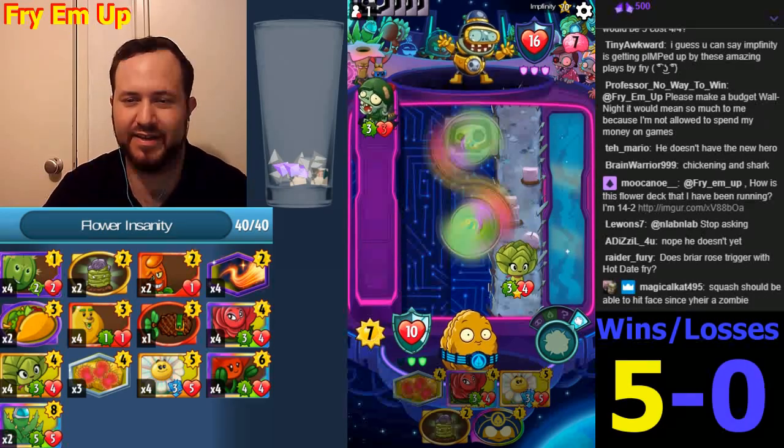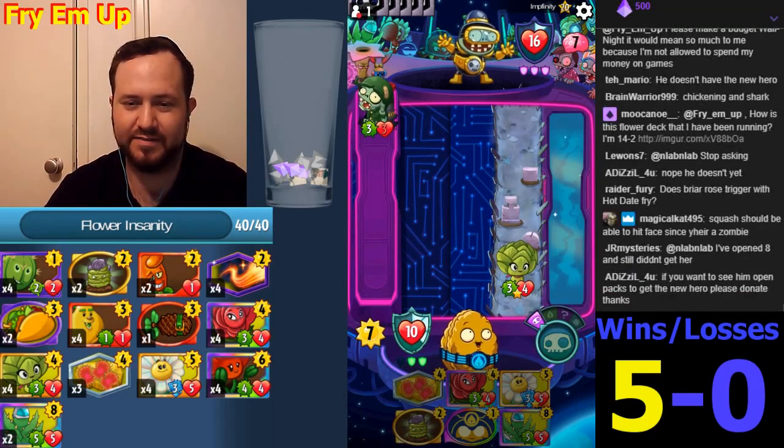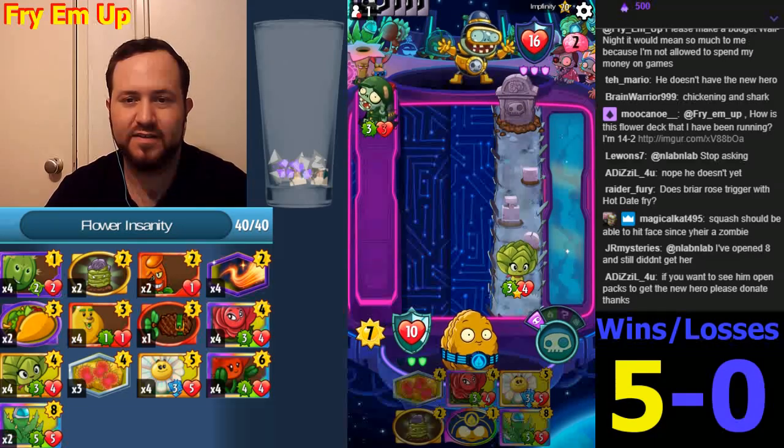You're missing the healing environment. I'd get rid of the Photosynthesizer and put in the healing environment. And another Heartichoke too — it's a really strong card. Looks fine otherwise. You can take out Soul Patch if you want, and Dickweed.